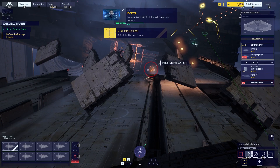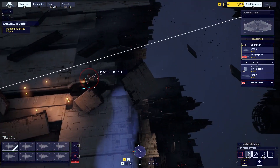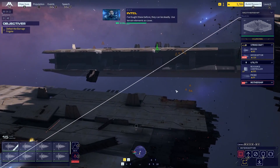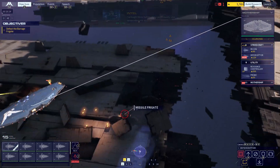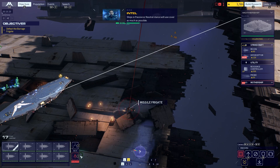Contact — enemy missile frigate detected. Engage and destroy. I've fought these before. They can be deadly. Use terrain elements as cover. Ships in passive or neutral stance will use cover as much as possible.